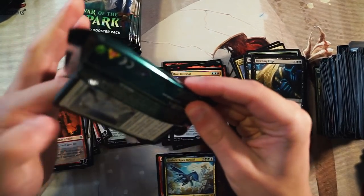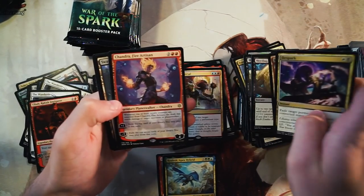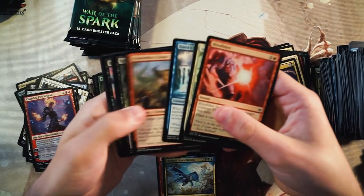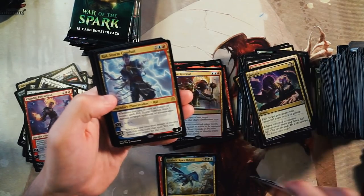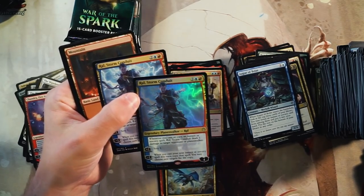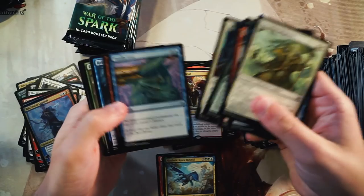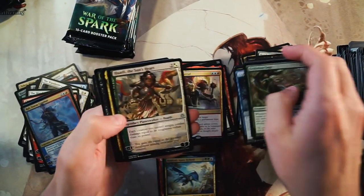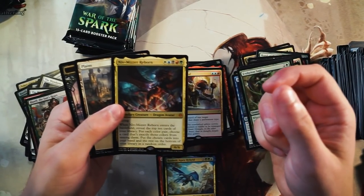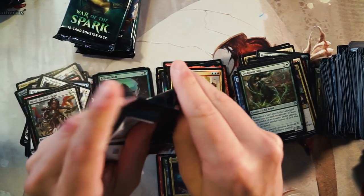There are a lot of good tools out there for you to practice draft before you get into a pre-release environment — it might actually be a good thing to try. Chandra Fire Artisan also great. Draft Sim also offers sealed pools that you can build from, so if you're looking to pre-release or do sealed stuff that might be a good way to do it. We got Ral Stormsire Conduit and then as our foil we got Ral Stormsire Conduit — I don't think that's ever happened to me before, getting the same rare as the foil, that's really funny. And then our third Mythic, Niv-Mizzet Reborn. This is one of the least playable cards in my opinion — it's really really cool and the lore behind it is pretty fun, but the card itself being five color is just a little too unrealistic.